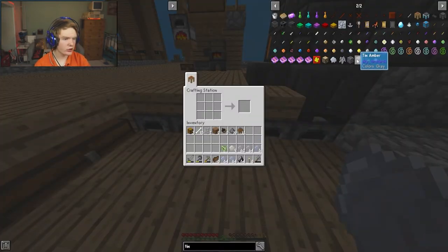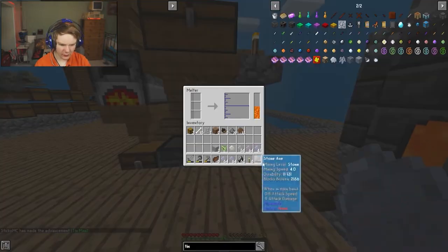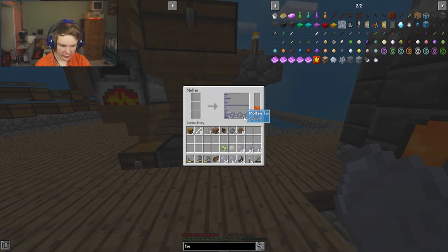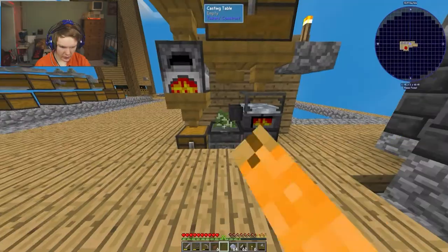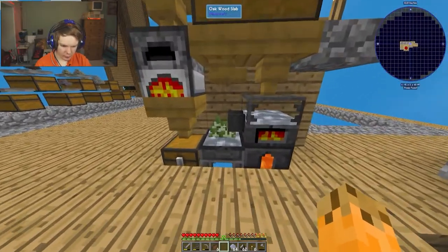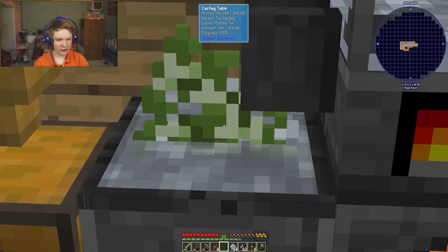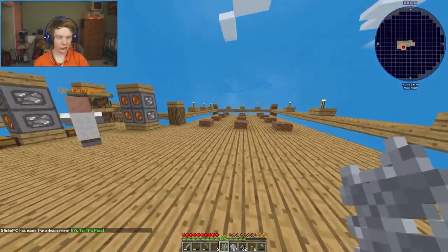Now we need tin. We get two tin amber and put it in the melter - that smelts really fast, giving us four tin ingots. We put the tin on a birch sapling and there we go, a tin sapling. Let's automate this.